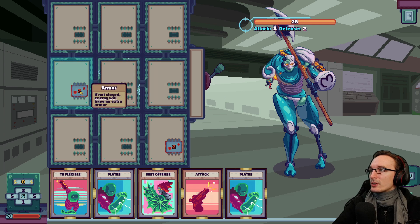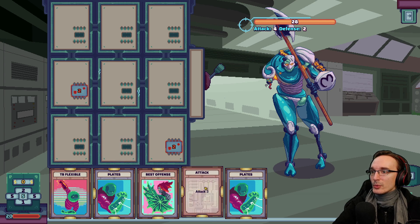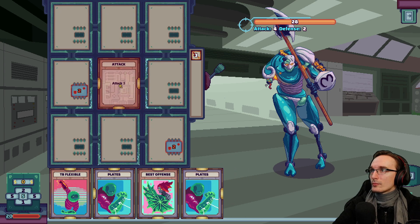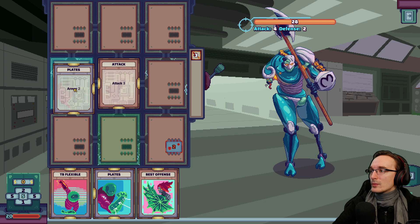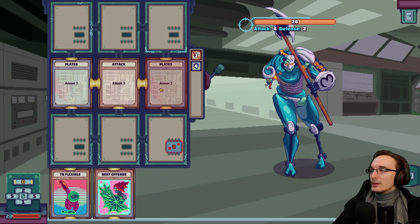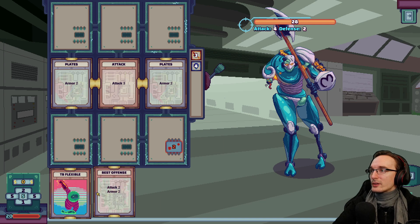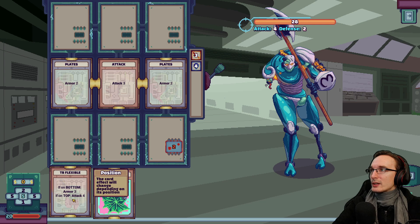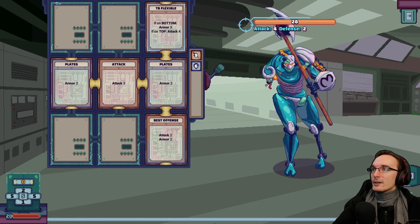What do we have here? Armor — if not closed, enemy will have extra armor. Same here. So it seems like we want to have something from which we can go left and right, or at least bottom. This would be a good centerpiece. Now let's put this here, this here, then we can put this down here. They have different effects depending on whether they're at the bottom or on top — at least this one does. The others seem to always be the same.